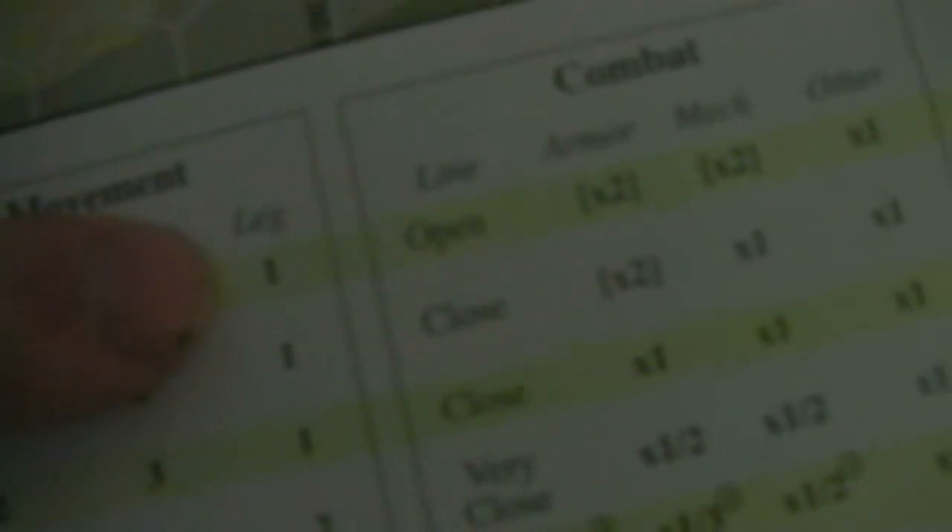And if the supply is within 5 movement points of them - which across the desert, checking the terrain effects chart, open leg movement is 1 - so it's going to be able to move 5 spaces across the desert. So if the supply is anywhere within 5 of him, he will be able to spend it to make that attack.